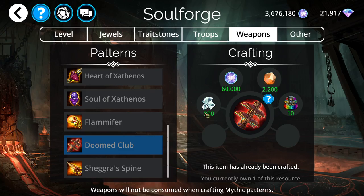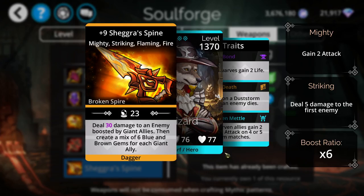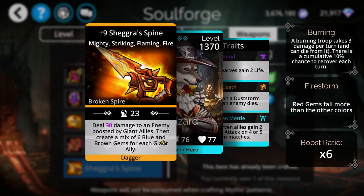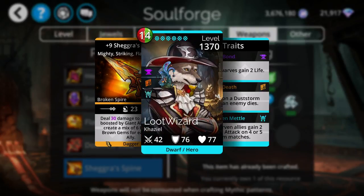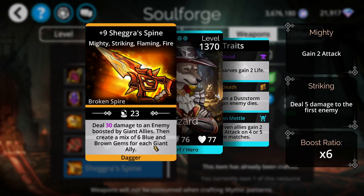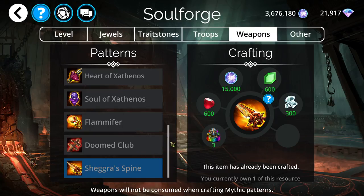If you can afford the 900 diamonds and the jewels, Doomed Club is a good weapon to craft this week. We also have Shugrish Spine, which is a giant allies weapon and a mana generator. It does a little bit of damage but mainly you use it for the mana it generates. We do have giant classes in the game, and the Titan class is one of the strongest classes. There are also a lot of good giant troops, so that weapon could be pretty good for that type of team.